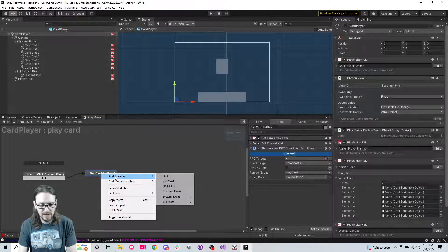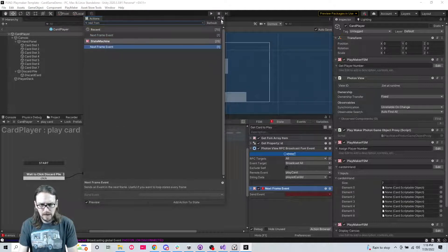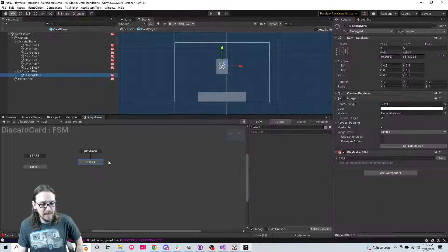We can add transition finished, but let's do a next frame event - that's what we'll do, otherwise it might loop infinitely sometimes. So we're broadcasting that event and sending the play card id. Let's just do one thing at a time - go to the discard pile 'play card' FSM.